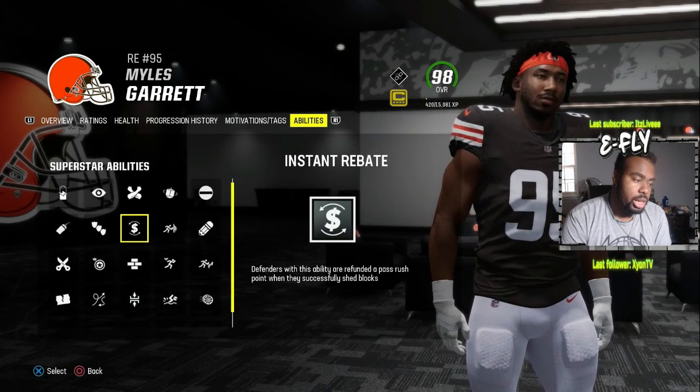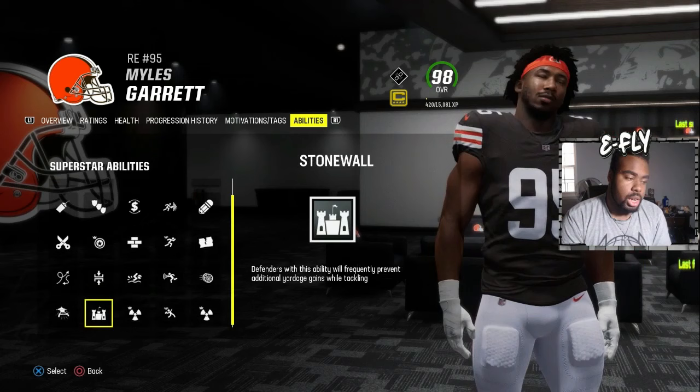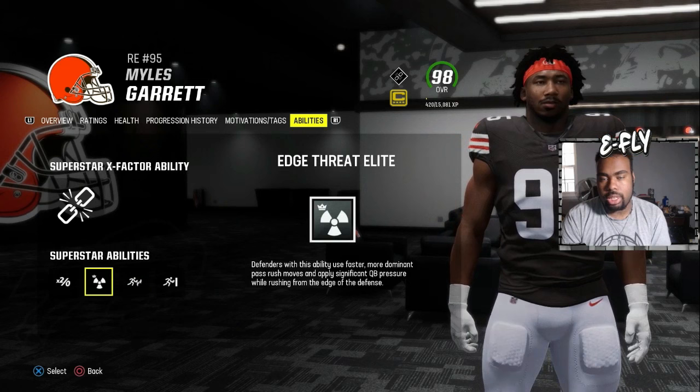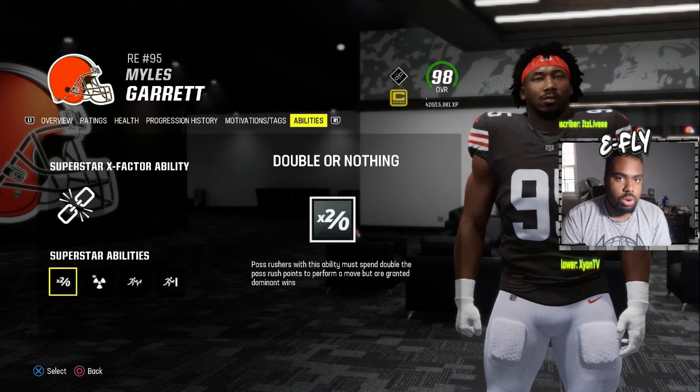So Edge Threat Elite, El Toro, Double or Nothing, and No Outsiders is most likely what you'd use on the edges. But if you want to stop the run more and only need Double or Nothing to trigger once, you could take off Edge Threat Elite and go with Inside Stuff — so No Outsiders, Inside Stuff, Double or Nothing, and El Toro.